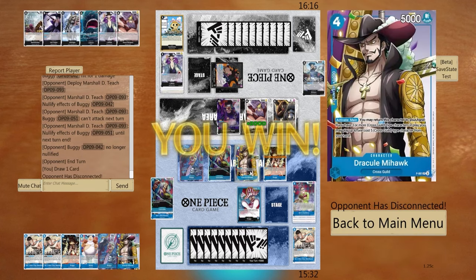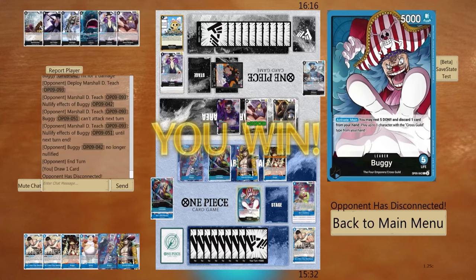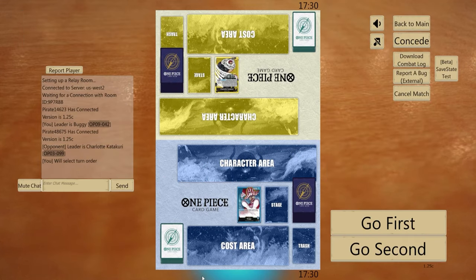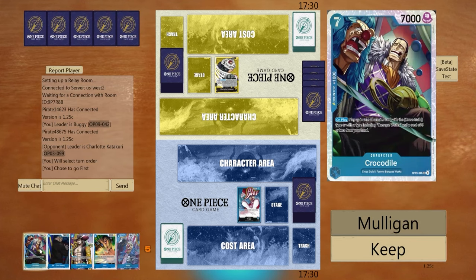Which means I could swap out the Mihawk and then bottom deck Teach — oh man! Got Kata here, let's go first. That's Cross Guild.